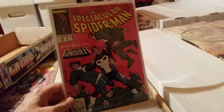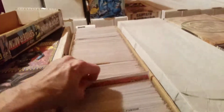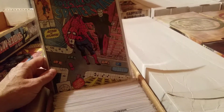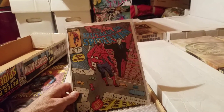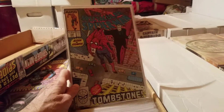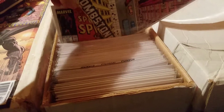Spectacular Spider-Man number 141 — don't mess with the Punisher, that's what you get. Good issue by the way. Moving on to Spider-Man number 142 — that's a cliffhanger folks — dangling off a building by a steel girder. At last, the final showdown with Tombstone. Obviously he lives through it because there's lots of Spider-Man today.